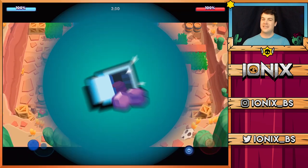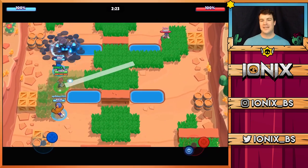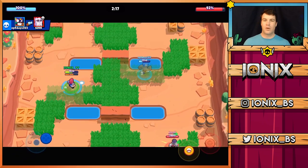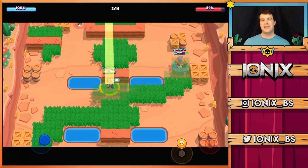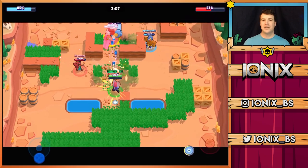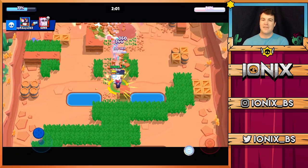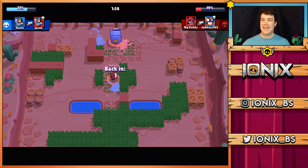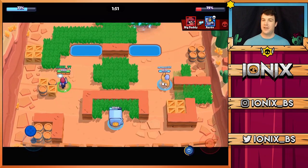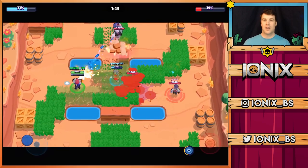Moving on, Colt's best — or arguably tied for best — 3v3 mode is going to be heist. Colt is so fantastic in heist because of his range and his damage, and he makes a great support brawler. On top of that, his super's long range lets him break through walls and deal damage to the safe from a huge distance. He can actually deal damage through brawlers all the way to the safe — it's just crazy.